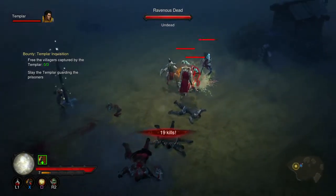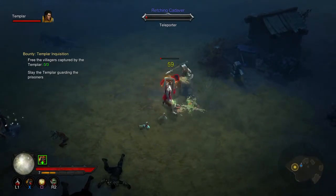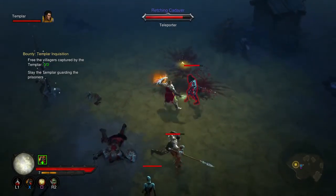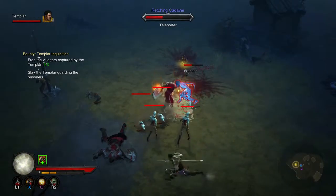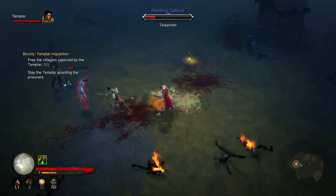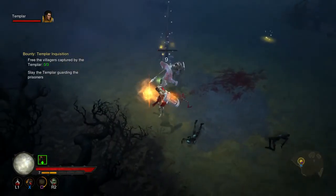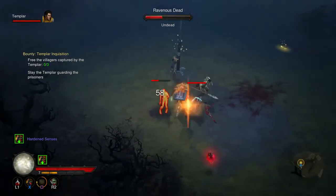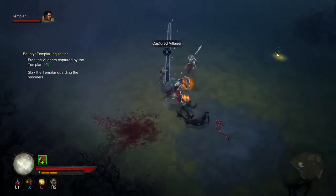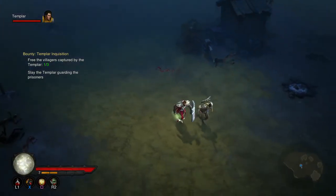So we'll just get rid of these last few undead. I have my pitiful little dagger that I made just at the end of the last episode. But it's higher damage than the sword I was using previously, so all good. It wasn't letting me attack there because it was too busy trying to free the villager. One more undead. And let's free this guy - our girl, it's a girl. And she is off.